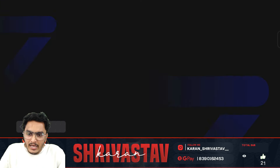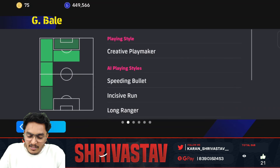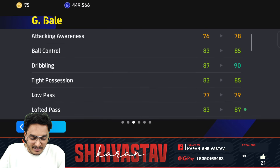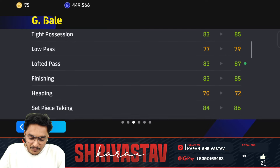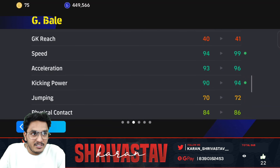Yes! Here we go guys, we have Gareth Bale — we already played in the beginning, we played some matches, but here we go, we're back. Creative playmaker Gareth Bale. I saw his gameplay man. These are the stats I've been given — this is the best. Dribbling going 90, 87 lofted pass, 85 finishing, 93 curl.